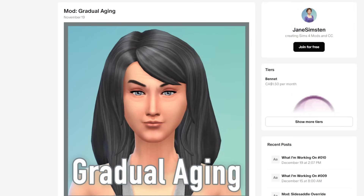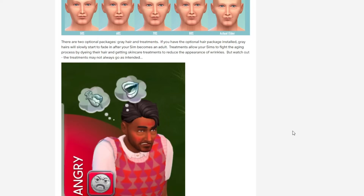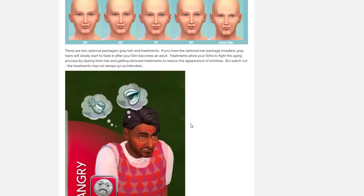This next mod is also on Patreon — by Jane Simpson, it's the Gradual Aging mod. I can't show it in this video because it happens gradually as you play, but it will make your sims gradually age instead of aging so suddenly. It even gives them gradual gray hair, and you can get gray hair treatments. There's also a skincare treatment to reduce the appearance of wrinkles, though treatments may not always go as planned — your sim might end up blotchy and red.